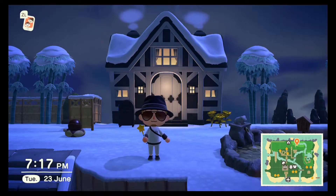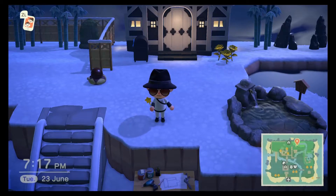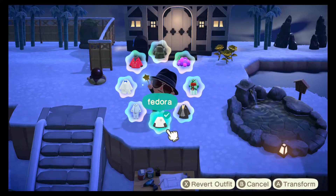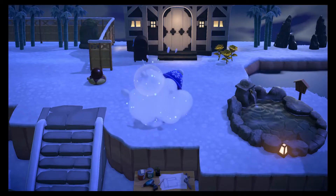Hey, what's up dudes? My name is Silver. Welcome to Animal Crossing New Horizons. I'm totally kidding. Do you like this outfit, by the way? Oh my god, the fedora and the neckbeard. I love it. Hello there, everybody. My name is Silver, and welcome to Animal Crossing. How very exciting. How do I revert my outfit? Let's go back to normal, shall we? Okay, cool.